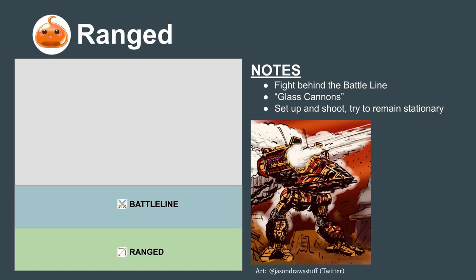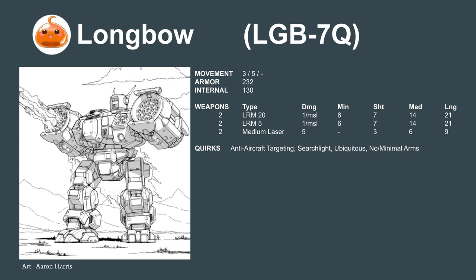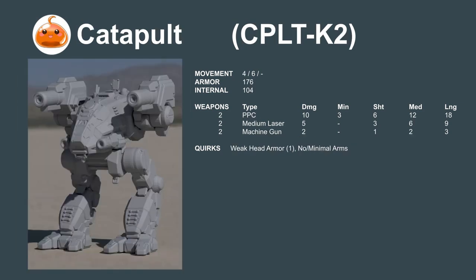During a fight, they're meant to be sitting behind the Battleline mechs and doing damage. Good examples of this are the Longbow 7Q, a slow 3-5 mover armed with 50 long range missiles, and the Catapult K2 armed with 2 PPCs. Both mechs have only 2 medium lasers and lack arms, which makes them vulnerable if anything closes to hand-to-hand combat.